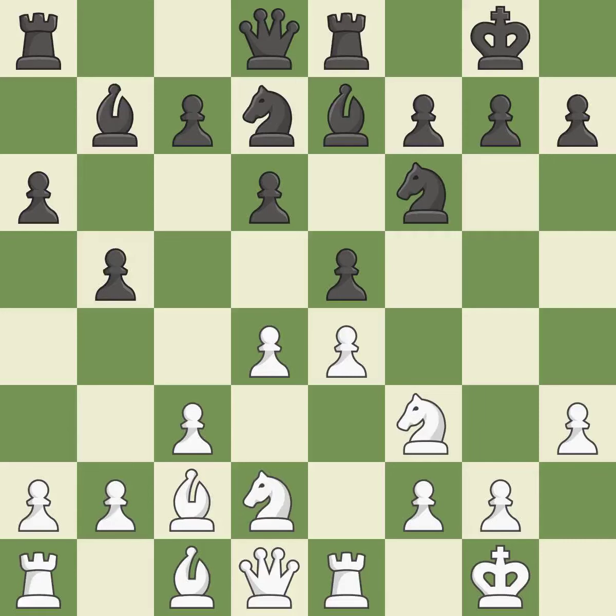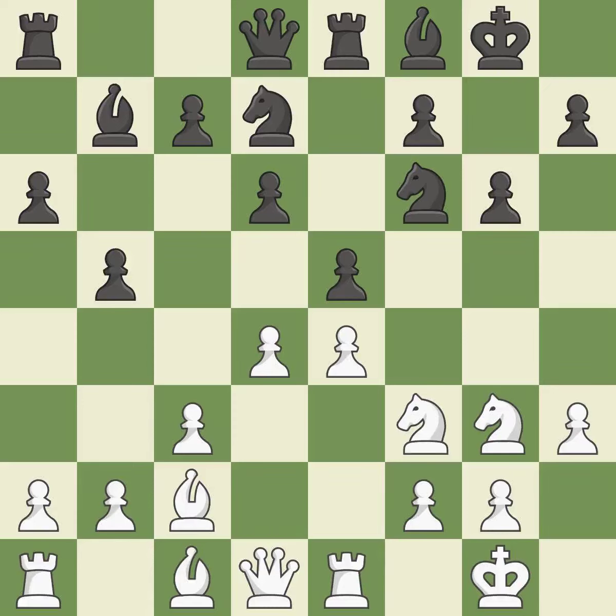Re8 moves the rook to a central file and frees the F8 square for Black's pieces. Nf1 maneuvers the knight toward the kingside and prepares to play either Ne3 or Ng3, while also opening the diagonal for the dark-squared bishop. Bf8 retreats the bishop to defend the kingside and unblock the E file. Ng3 activates the knight and overprotects the E4 pawn. The dark-squared bishop is getting ready to be fianchettoed to G7, where it will sit on the long diagonal.